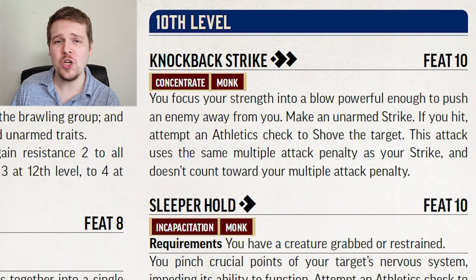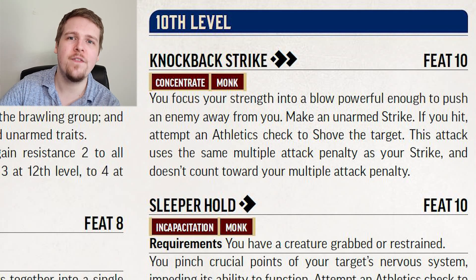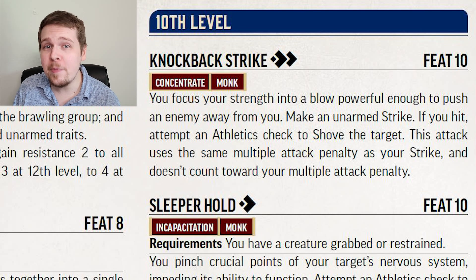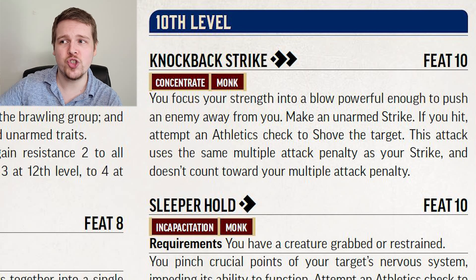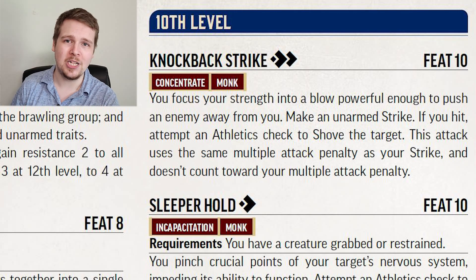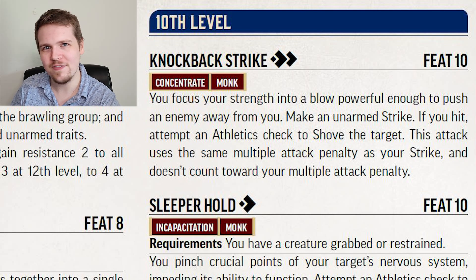Knockback Strike is interesting. For two actions, you strike a target and then make an Athletics check to shove them at the same bonus as the unarmed strike. On top of that, this shove action does not count towards your multiple attack penalty, meaning if this is the first action on your turn, you strike, you shove, and you still only have one multiple attack penalty. Pretty decent penalty economy.